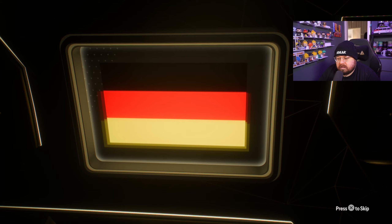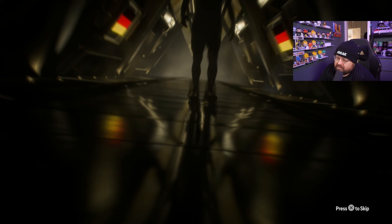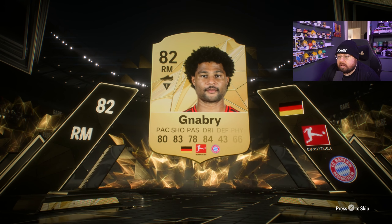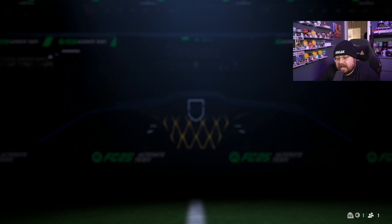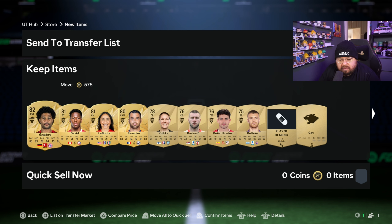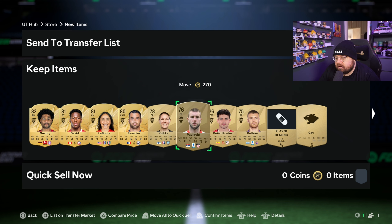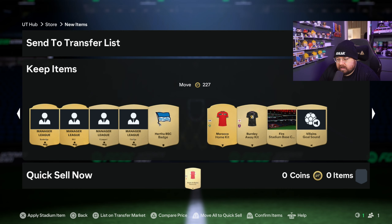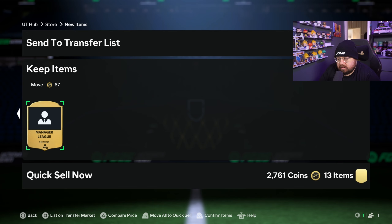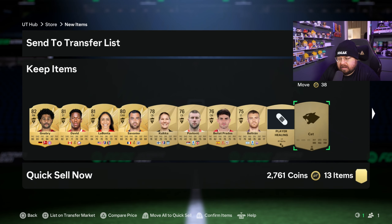We've got the Rare Mega Pack, Mega Pack, Rare Players Pack - we'll do the Jumbo Premium Gold Pack first. Hoping for Gnabry from Bayern Munich - and yes, we got Gnabry! 82-rated in this game, though he did have a poor season last season. We also got David LaBonta. These are all untradeable but that Bundesliga one might sell.